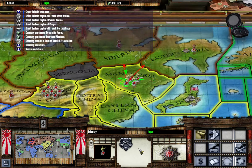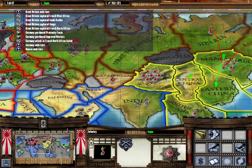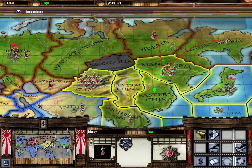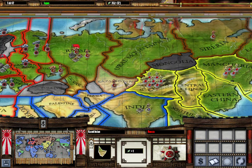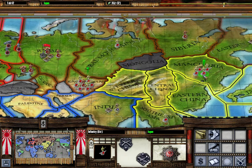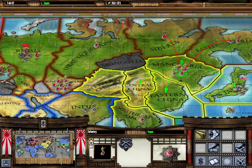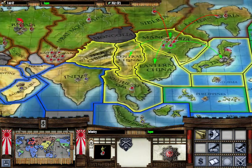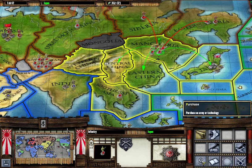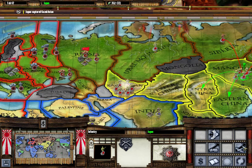An armor and two infantry lost to that mechanized. They've moved a troop down here into Kazakhstan — it doesn't give me as much — but what I can actually do is go with these guys here. You can only attack once per turn so there's not much else I can do. I'll just leave that for now and quick resolve, then end the turn.